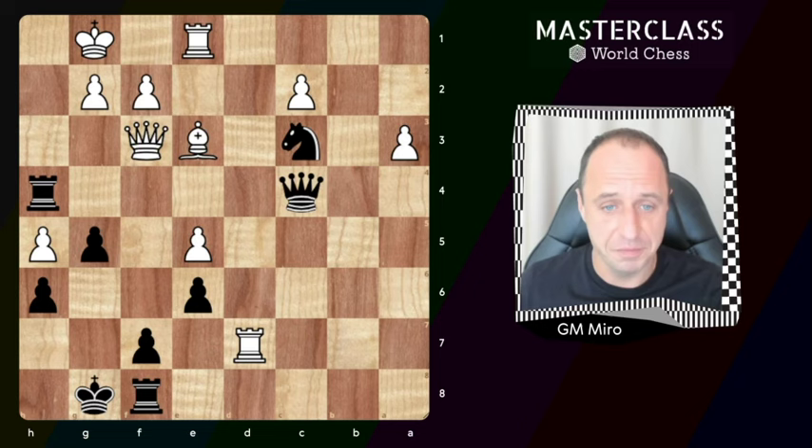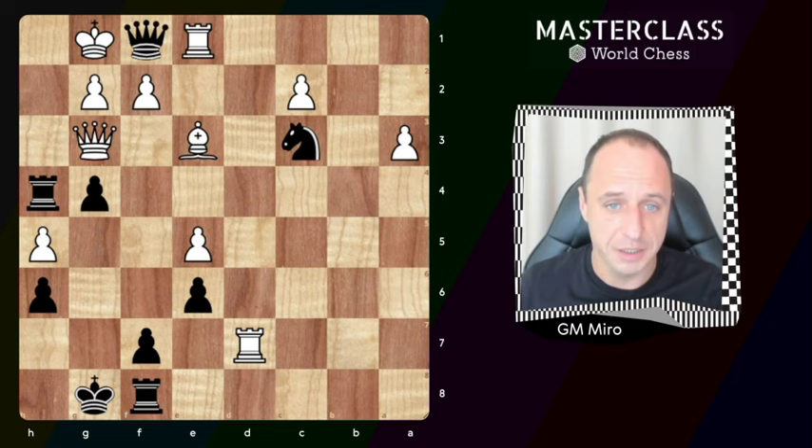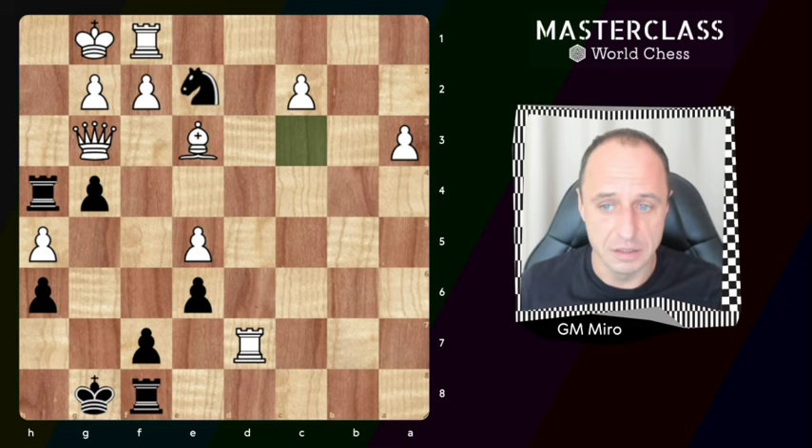Hope you got the logic behind our thinking process. The solution for this position is the little move g5-g4, attacking the queen. When the queen moves, black goes queen f1, sacrificing the queen — and no matter what you take it with, there will be checkmate in one move. So rook takes, it's knight to e2, and then if the king takes, it's rook to h1.